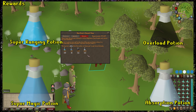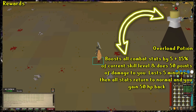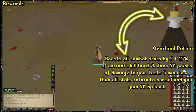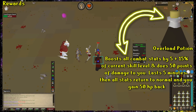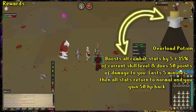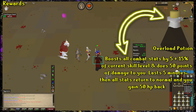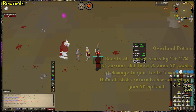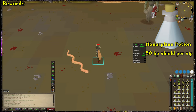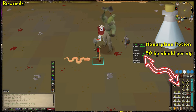The Super Ranging Potions and Magic Potions are exactly what they sound like — pots that boost your Ranging and Magic skills, costing 250 NMZ points per dose. The Overload Potion is like a Divine Combat Potion with a few tweaks. It boosts your Attack, Strength, Defense, Range, and Magic by 5 plus 15% of your current skill level, while also doing 50 points of damage to you. This buff lasts for 5 minutes, at which point your skills return to their normal levels and you're gifted back that 50 HP. If you have under 51 HP, you cannot drink this potion because it will obviously kill you.